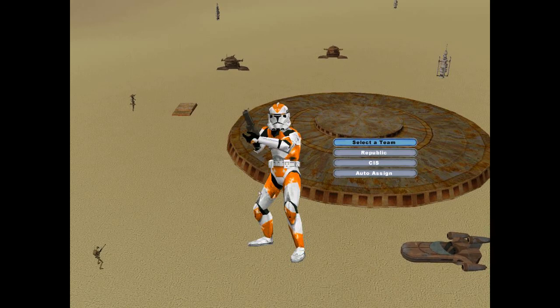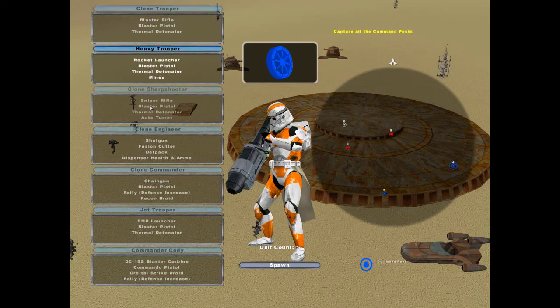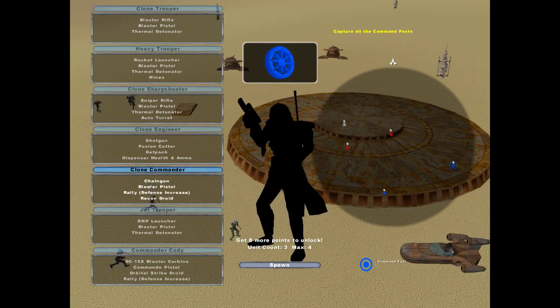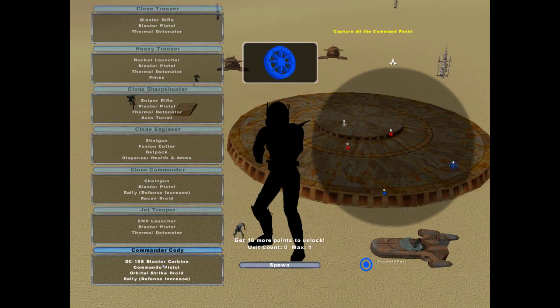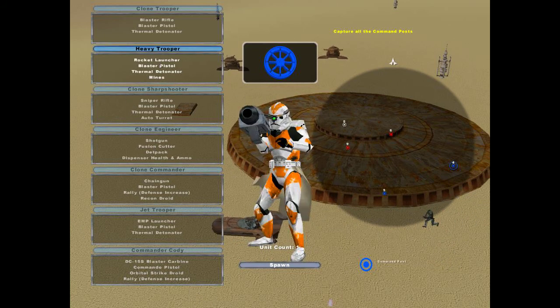All right, let's see what we got here. Republic — we got some 212th Troopers, that is looking awesome. You got your standard clone, heavy, sniper, engineer, clone commander — that's something different — Jet Trooper, and Commander Cody. I don't know why they have a clone commander if they also have Commander Cody here, but oh well, it's cool.